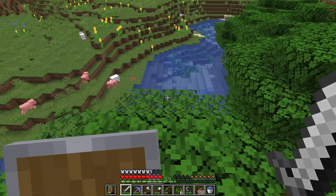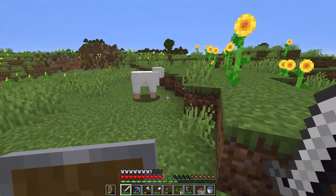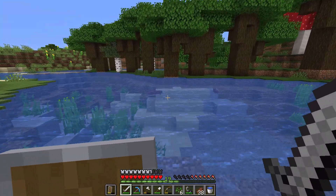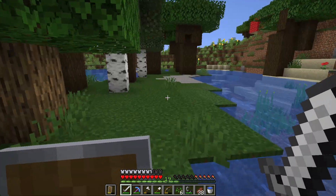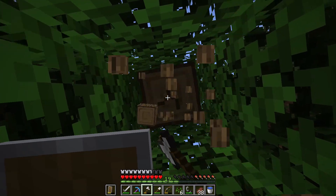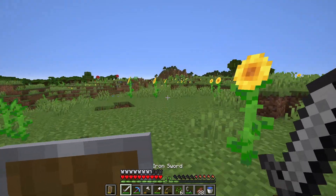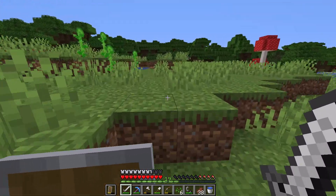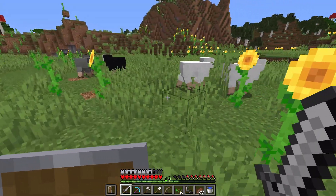You guys are probably shouting that I should have brought myself a bed - and yeah, I should have. But there are some sheep here so we can get some wool. That's two bits of wool - where's another sheep we can kill quickly? It might also be a good idea to grab some dark oak saplings, but I think we'll be all right for now. I should probably grab some oak logs - we need a crafting table and some planks for the bed. It's also getting dark.